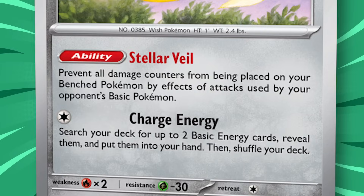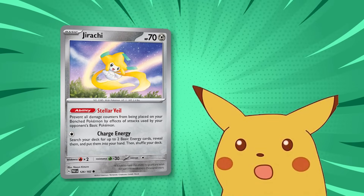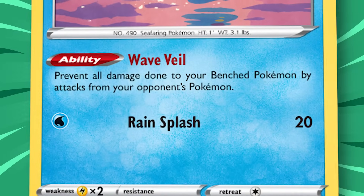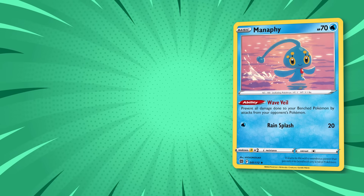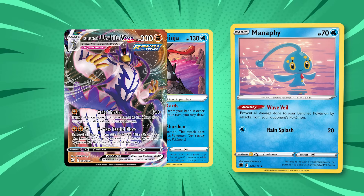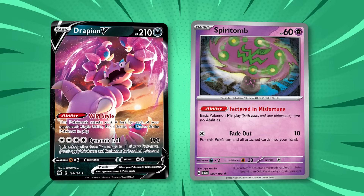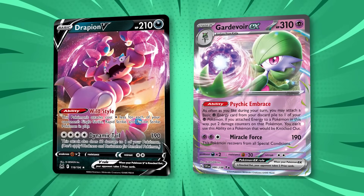If any of those attacks are frequently giving you a hard time, Jirachi could certainly help. Be aware, however, that Jirachi only protects your benched Pokemon from the effects of those attacks. Manaphy, similar to Jirachi, protects your benched Pokemon from damage — whereas Jirachi protects them from damage counters. Manaphy protects against attacks like Radiant Greninja's Moonlight Shuriken, Rapid Strike Urshifu VMAX's GMAX Rapid Flow, and Screamtail's Roaring Scream. Drapion V and Spiritomb are the two strongest techs against Mew VMAX, but they offer other applications too. If your deck can attach enough energies to Drapion V, you can use it as an attacker against Miraidon EX.